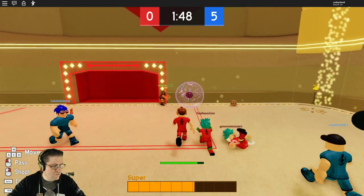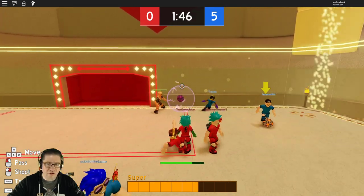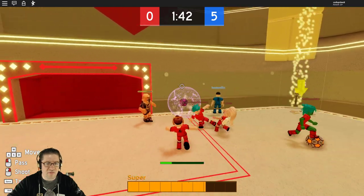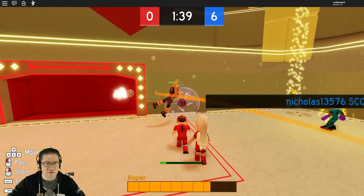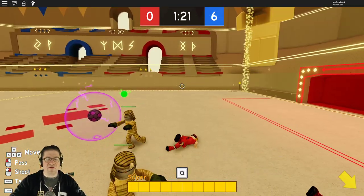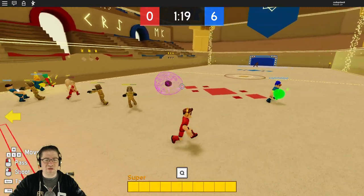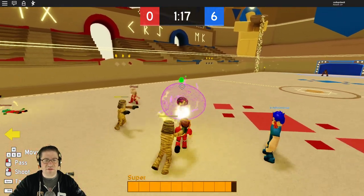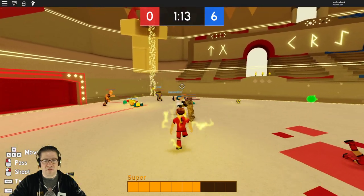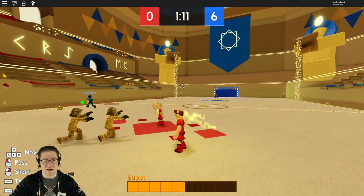Sprint, Tackle, Move, Pass, Shoot. Do I just keep kicking it? We'll get this figured out. So the Super Charge is Q, but it has to charge up first. There we go. Did I get it? Did somebody else get it? I think I missed it.